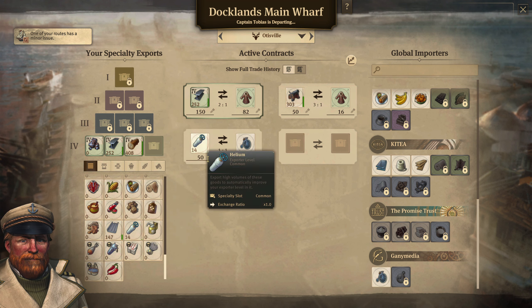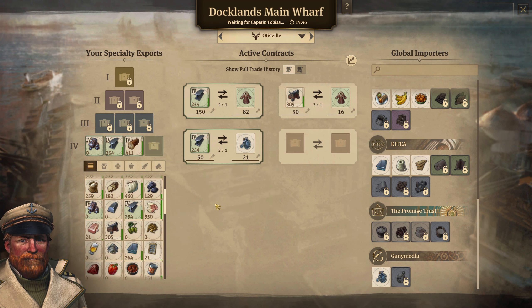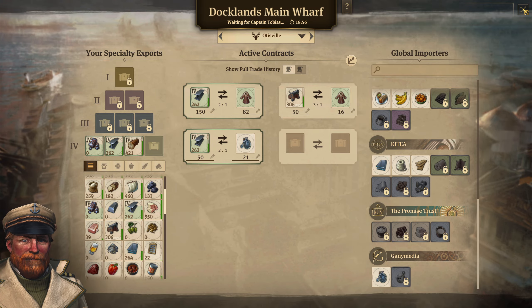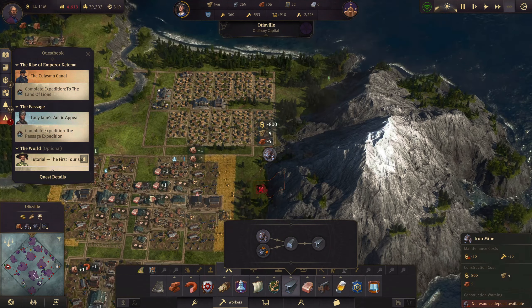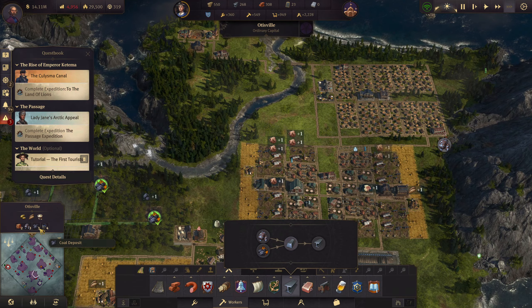Very cool. You can see how awesome it is to just produce one really valuable thing. I know some people will produce bicycles - look at the conversion ratio on that, that's not bad. But it seems like just mass producing steel is kind of the way to go. I don't know if the ratio has changed. What's helium? 1 to 1 - damn, I should start selling helium. It's like 4 to 1 - such a bad ratio on guns.